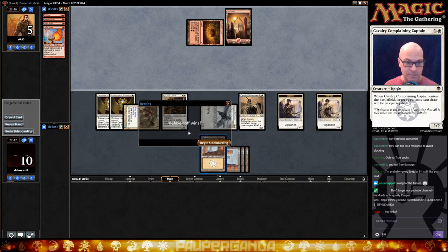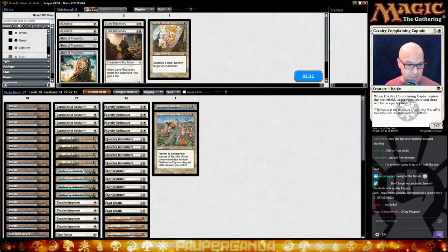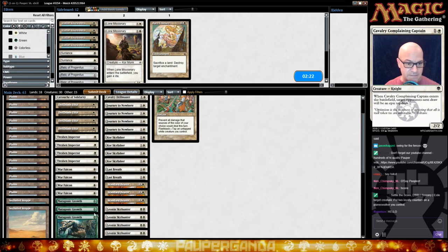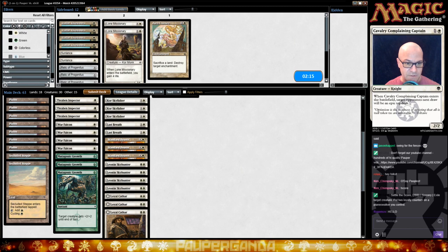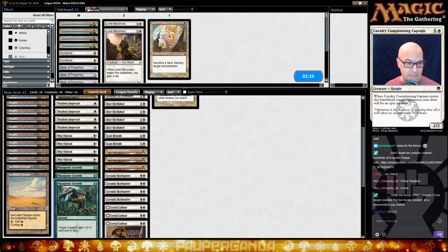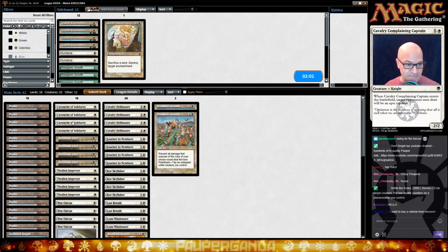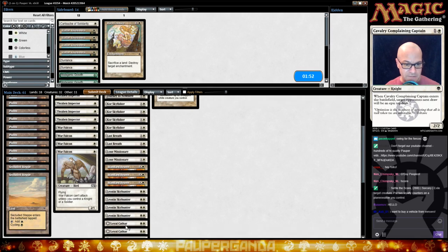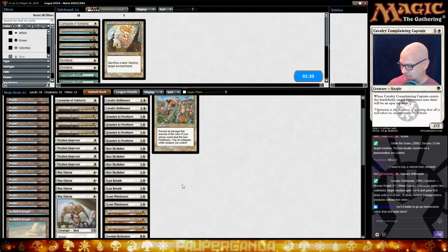Let's go over to our sideboard and put in two Last Breaths. Prismatic Strands come in. I'm going to bring in our Standard Bearers just to draw fire. We don't need the Javelineers in this matchup. We're going to be able to eat our own dude with this in a pinch. I have a little iffy feeling about Mutagenic — it will save a creature but we'd be hurting ourselves. I'm just going to go with a pure angle. Missionaries — glad I didn't hit enter. Loyal Cathars are nice for being able to attack and still trigger that.